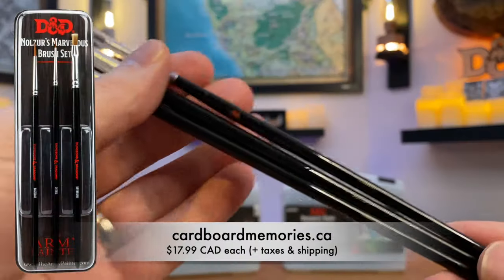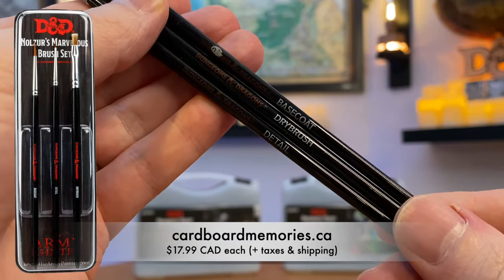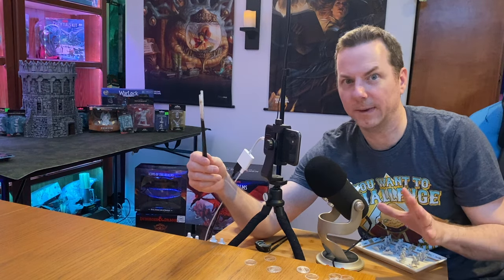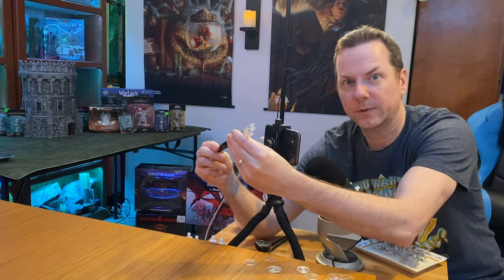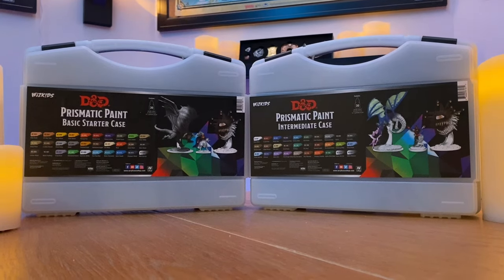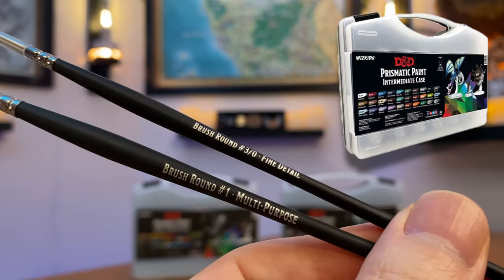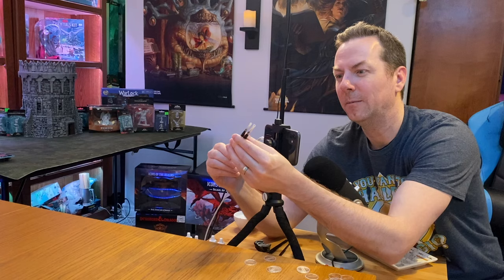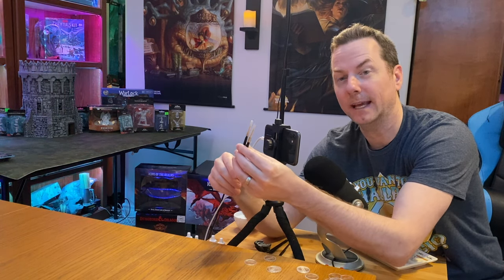In every video I always recommend the Nolzur's D&D basic starter set. You get the base coat, the detail, and the dry brush — excellent starter set because those are the three primary paintbrushes you'll use. When you buy the basic starter set and the intermediate case, each one comes with its own brush. The basic came with the multi-purpose brush round number one, and the intermediate came with the number 3/0 fine detail. They feel better than the Nolzur starter set brushes, honestly.